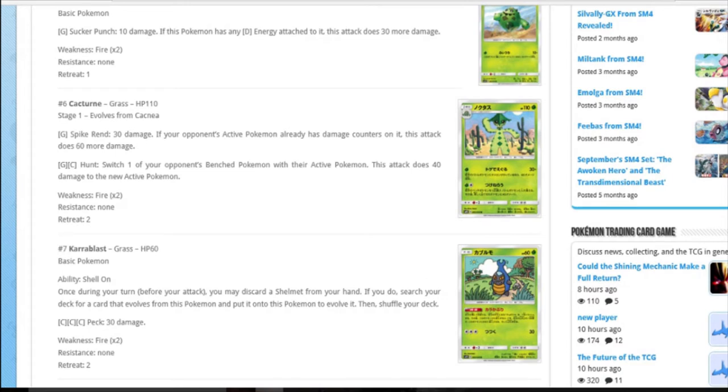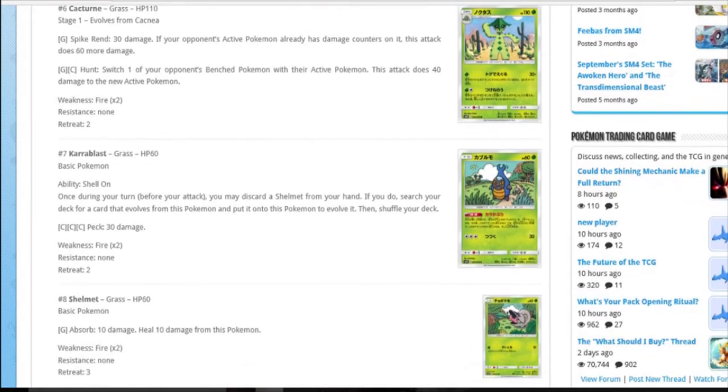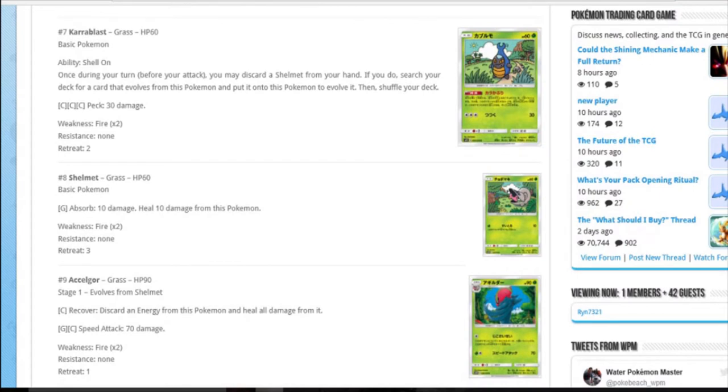Cacturne: 30 damage, if opponent has damage counters on it does 60. It does 90 for one grass, that's alright. It's a shame the Eeveelutions are out of rotation for standard for type change. With a band it's 120, double to 240 with weakness, kills anything weak to grass, fire, lightning and water. But the best deck in format is still Gardevoir, which is not weak to any of those things. Cacturne might be viable one day, maybe interesting in expanded, but not that viable right now.